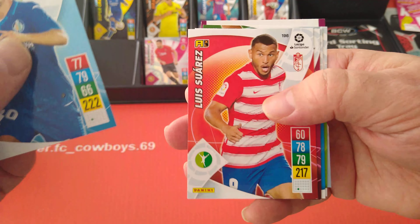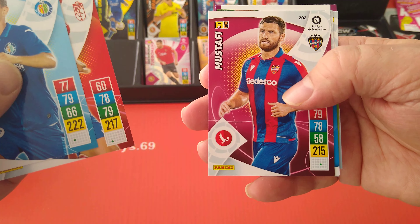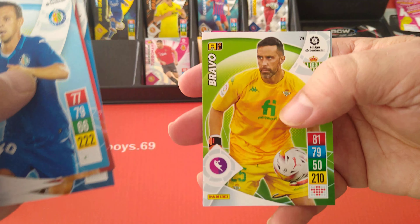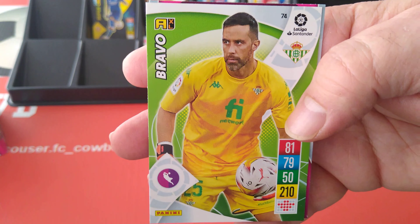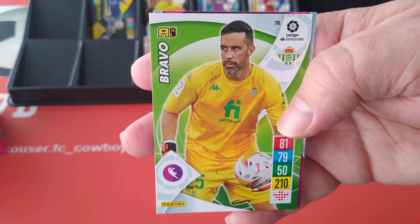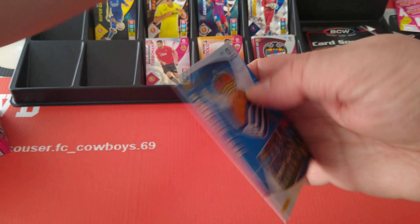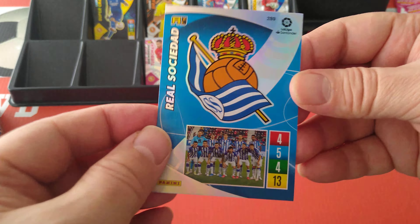Maximović, Luis Suarez — not that one. Mustafi, ex-Arsenal, if you remember him. Real Sociedad, Bravo — ex-keeper, played in the Premier League. And the special card is Sociedad team badge.